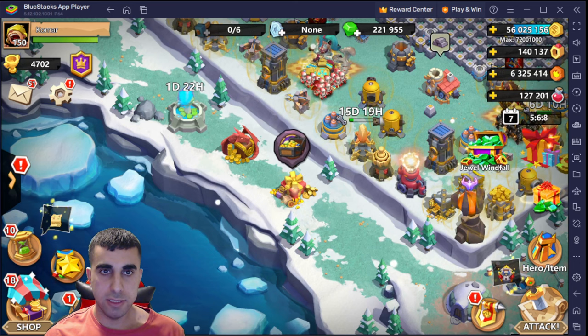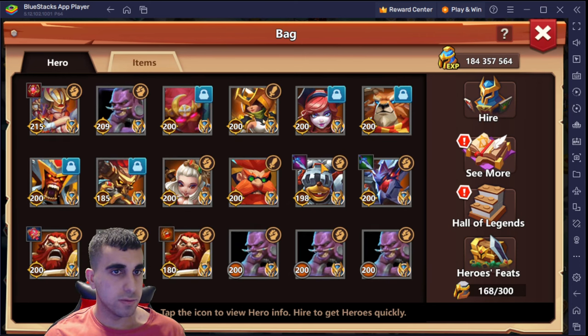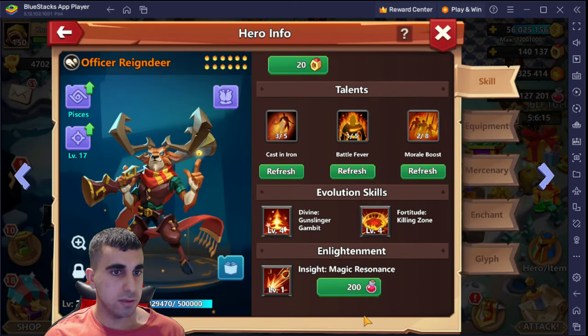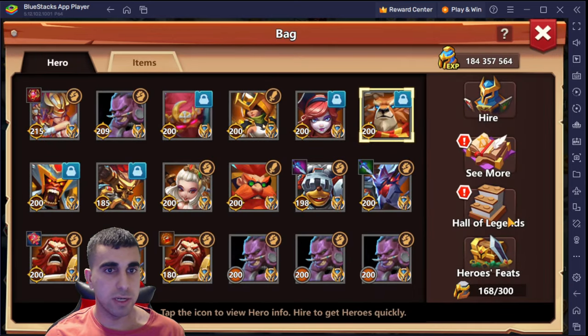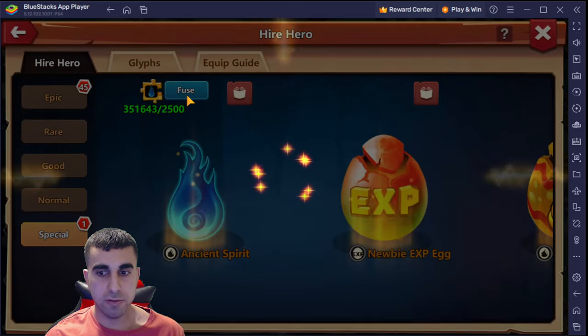We have 127,000 mutagen, so let's go pick up the insight - this is gonna cost us a lot of the mutagen. Watch the mutagen drop on the right side, you can take a look at it. You can see that is a ridiculous amount. Let's go back to double 20, let's go back over here first - level is way up again.